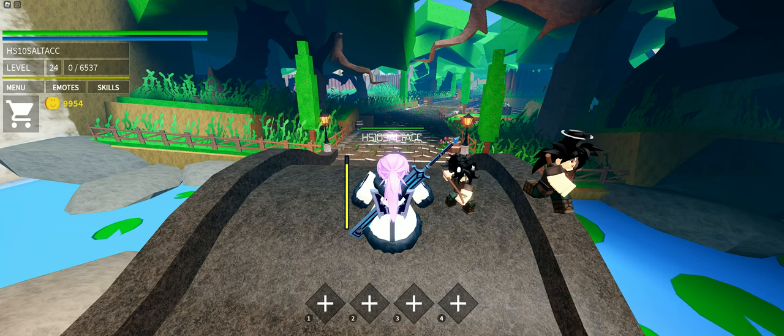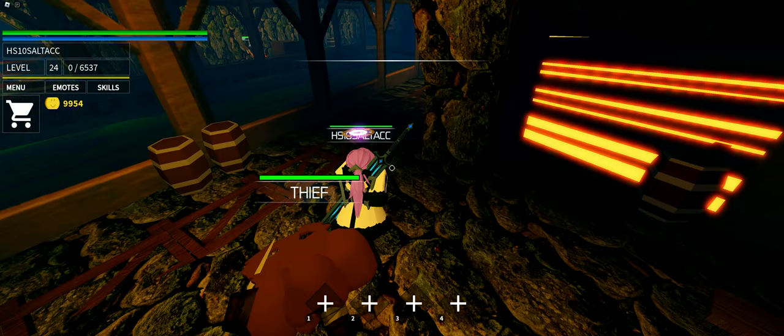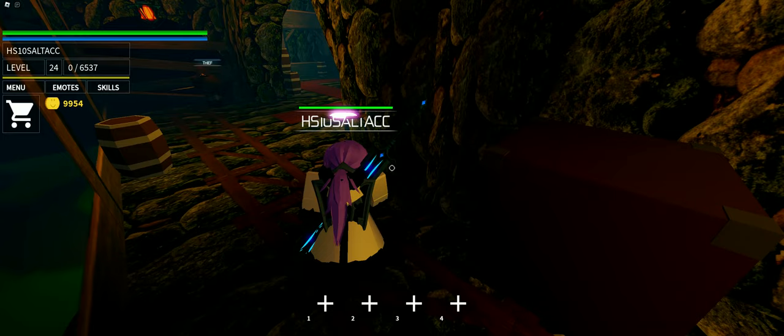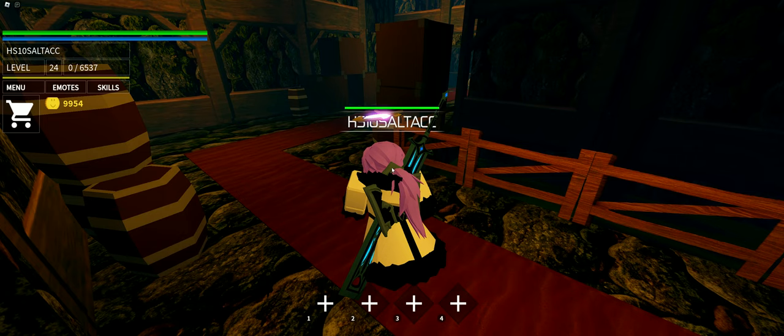There's a chest down here in the sewage area. All you have to do is walk past this sewage thing, then walk in here, cross this bridge. Instead of going right, you take a left and there's a chest right there. If you take a right, you can loot up that random area.